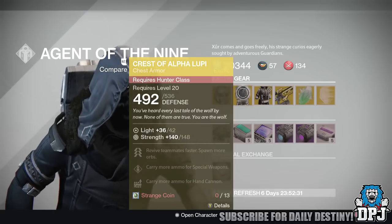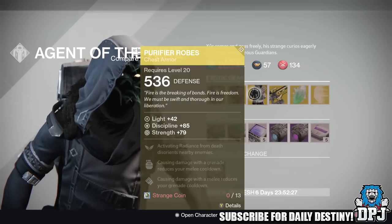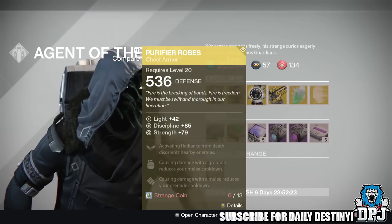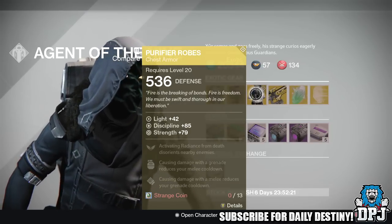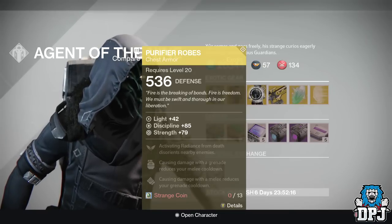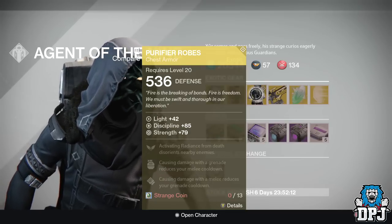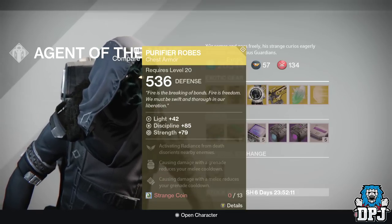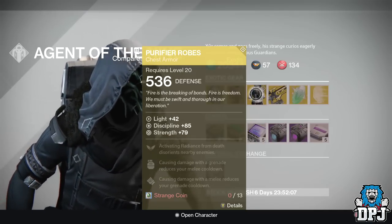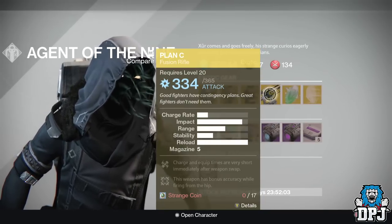For the Warlock he has the Purifier Robes chest armor, also costing 13 Strange Coins, offering 85 Discipline and 79 Strength — actually quite good. Mods are: activating Radiance from death disorients nearby enemies, causing damage with a grenade reduces your melee cooldown, and causing damage with a melee reduces your grenade cooldown. I'm definitely buying these.